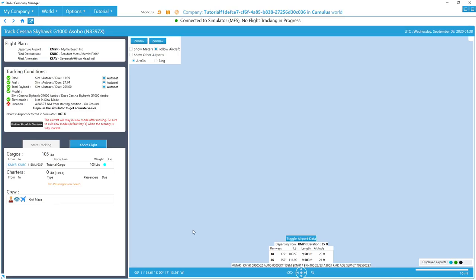Here we are in the flight tracking page. This tracking page will be up right throughout your flight — you'll be able to see where you're located and see yourself moving across the map. What you want to see down the left-hand side is all the green ticks. I haven't set up the flight in the simulator yet, which is why it's not showing me at any location, but it is showing I've got the right model and everything — date, fuel, payload — is all good. Now we need to jump into the simulator.